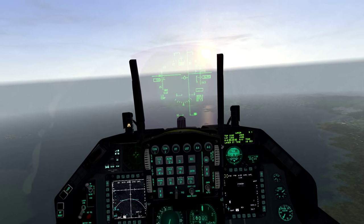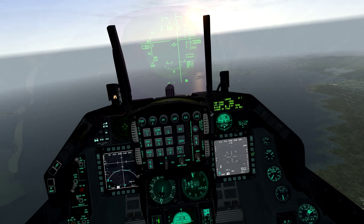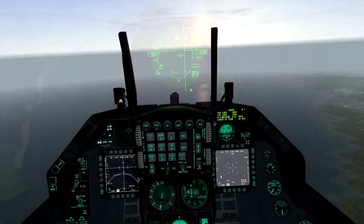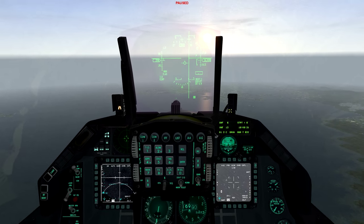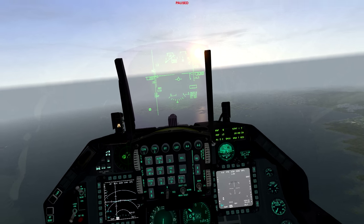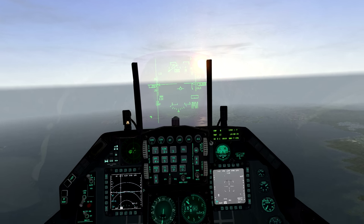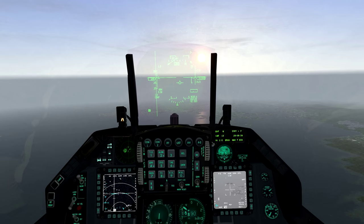Now I'm going to turn on the TGP - air to ground - and put it on steer point seven. You can see we're on steer point six. If I move it to steer point seven, the camera will start to pan automatically to the target. There you go - it's picked up the port. You can see the port there.